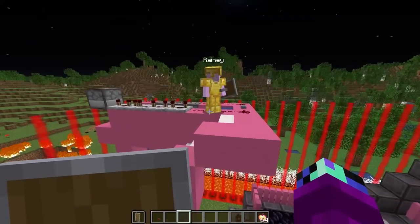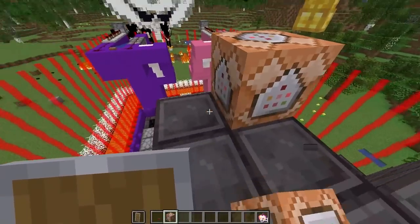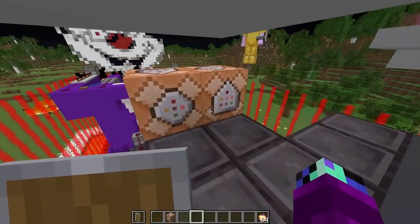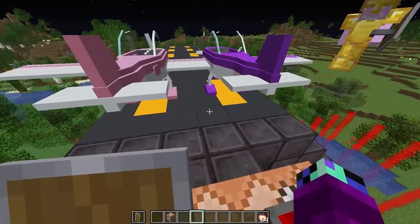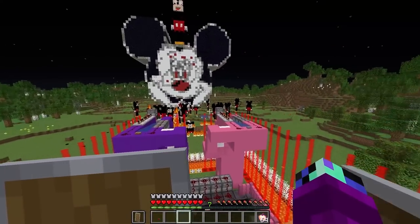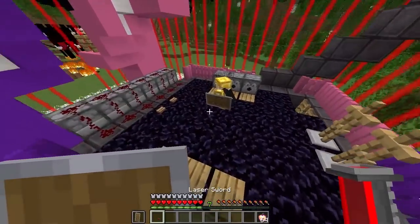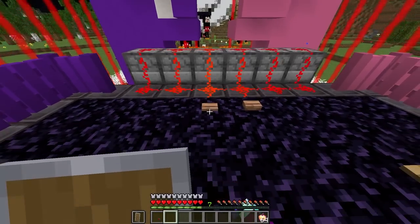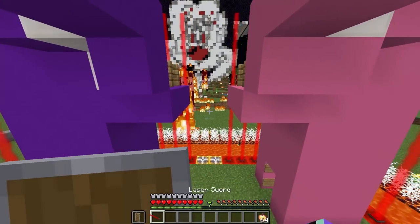Before they come, we should build a self-destruct button — we should put it by our escape route. I'll put some command blocks over here and whenever these are activated everything is just gonna blow up. The last person to leave has to hit the buttons. They're coming — there's so many! Quick, fire all the cannons! I think we should fire the fireball cannon first — shoot it!